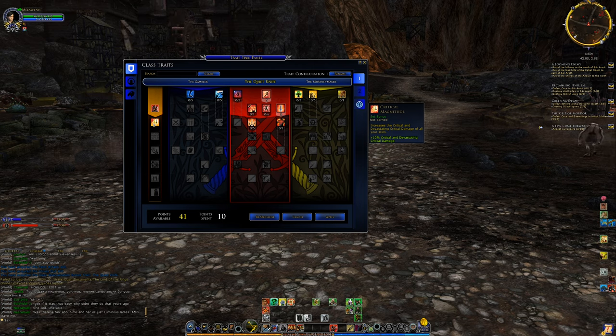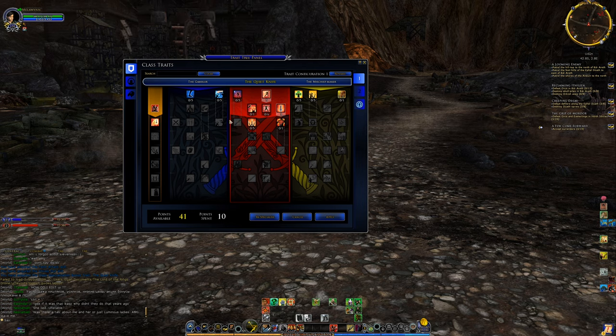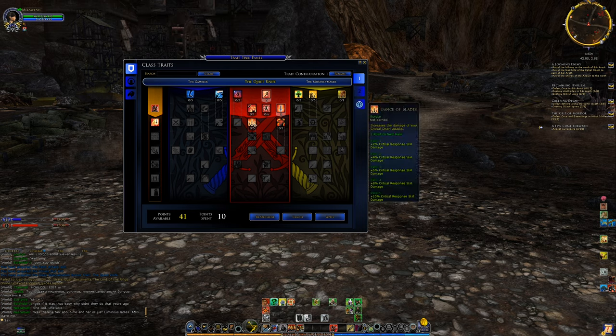This unlocks the next set bonus, which increases our critical and devastating critical damage — it plays to the crit theme of the red line burglar. Moving on to the traits in this row: the first increases damage from stealth but requires points in stealth level. The second trait, Dance of Blades, increases damage of our critical response skills, which right now means Double Edge Strike and Faint Attack.